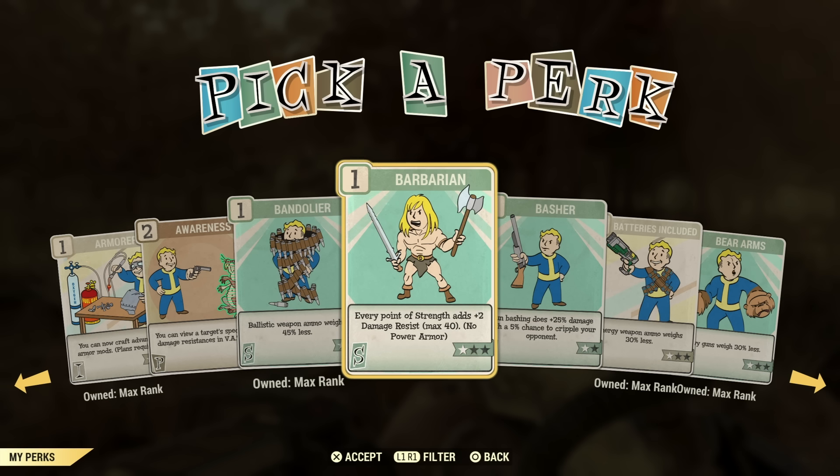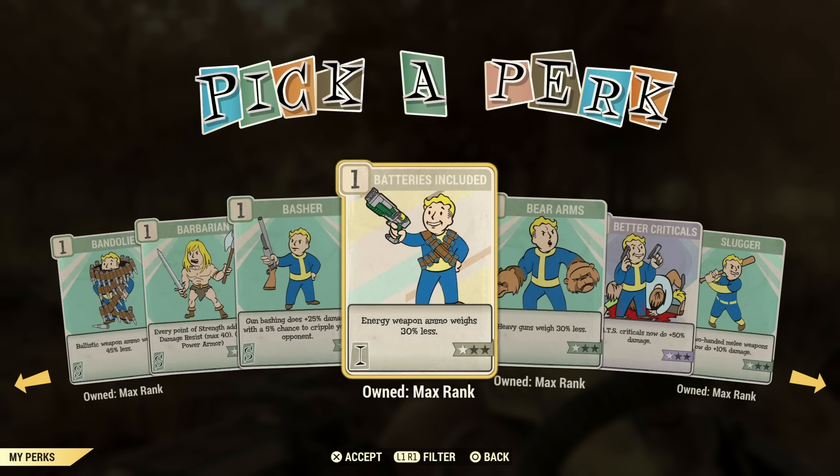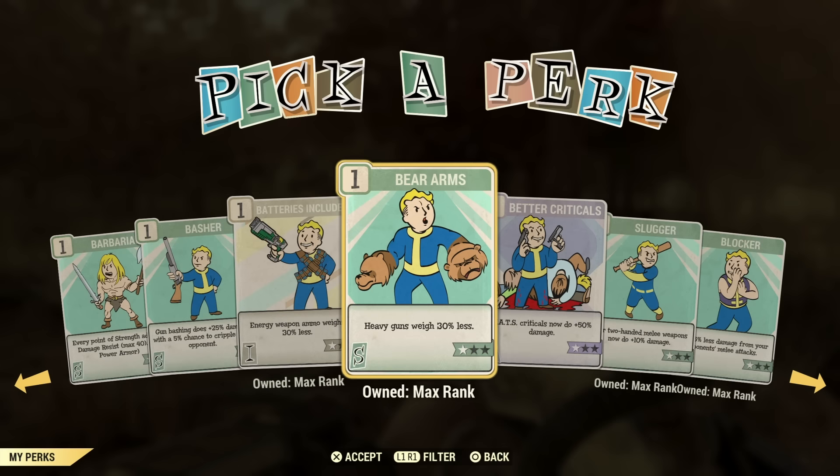Barbarian is not a perk I would use, even with a melee build. Basher is not really the greatest perk unless you're using a minigun — if you know, you know. Batteries Included can be a very good perk if you're a power armor user. This does include fusion cores, so you can carry up to 100 fusion cores and use energy weapons, though those two things do weigh you down a bit.